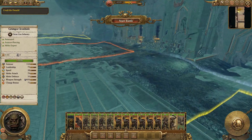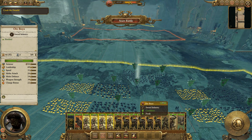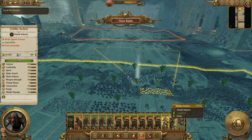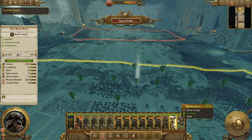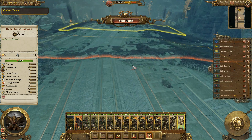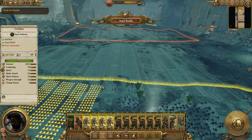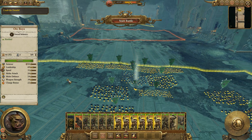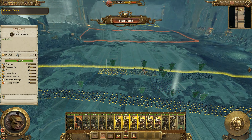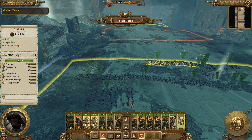We're going to get things started here and kind of get this army put together. I got goblins, a bunch of orc boys, orc boar boys. We got the Doom Diver Catapult, which is not going to be in range to begin with. We got it up as far as we can go. I'm going to kind of spread out wide with these troops. We don't have to worry about cavalry from the dwarves, obviously.